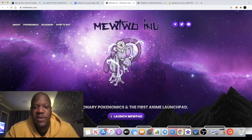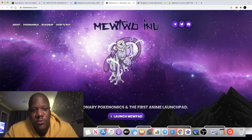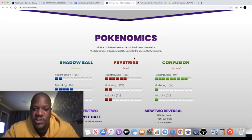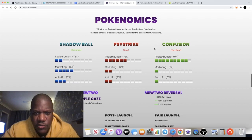I like to look at the website — if developers are happy enough to put time, effort, and energy into creating a decent-looking website, I'm happy to put something in, because the website is the first thing you're going to see with this token. With the Pokonomics, you get the 'Confusion of Mewtwo' — three variants: Shadow Ball, Psy Strike, and Confusion. The total amount of tax is always 10%, no matter which attack Mewtwo is using.